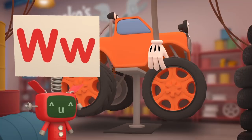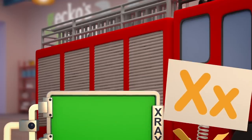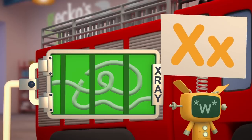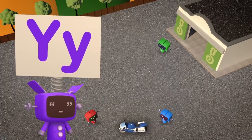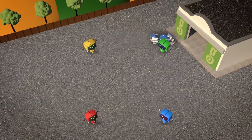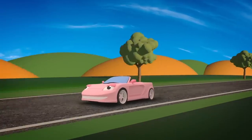W is for Wheels, that we change when the old ones wear through! X is for X-Ray Machine, that we use to get a clear internal view! Y is for Yard, used to test all our vehicles, to see if we've fixed them up right! And Z is for Zoom, when they're back to full speed!